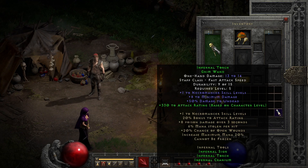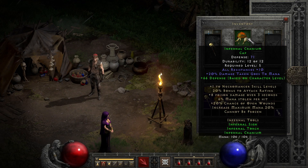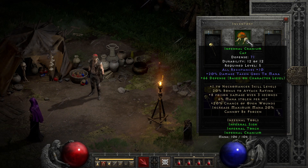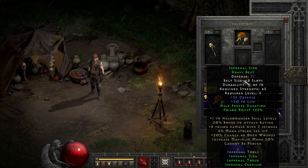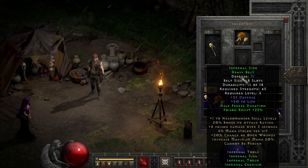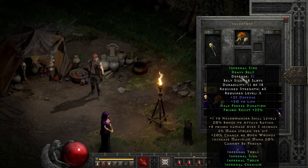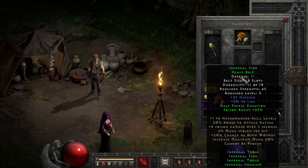Finally, we have the Infernal Cranium, a rather solid low level item that naturally comes with 10% resist all and 20% damage taken to mana, which if you're getting hit regularly will definitely keep your mana topped off. The partial set bonus keeps the defense competitive without upgrading, thanks to a per level bump with two parts equipped. The only part of the set I'd bother upgrading would possibly be the Infernal Sign belt, at least if I plan to have the strength for a battle belt, as the set can be used a lot longer than most Normal sets.